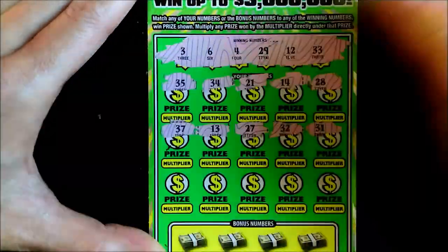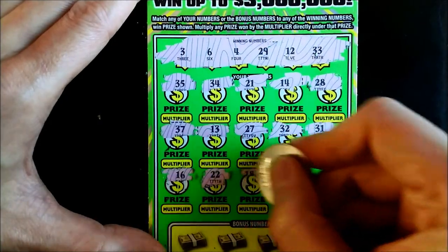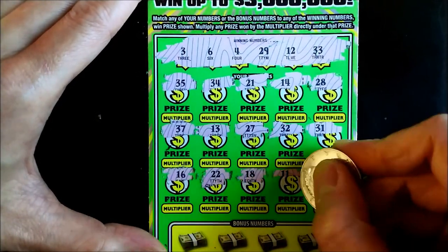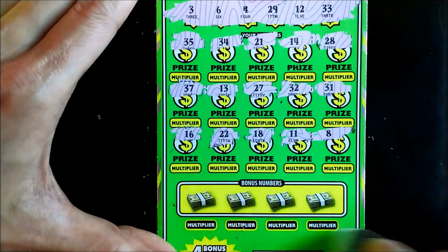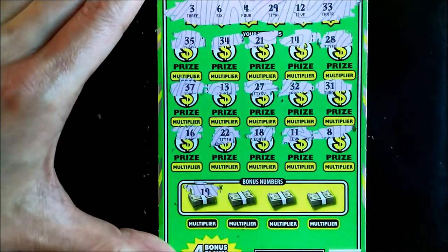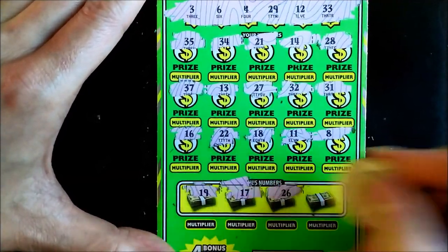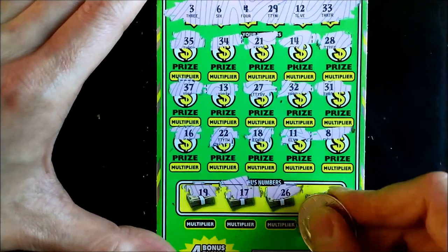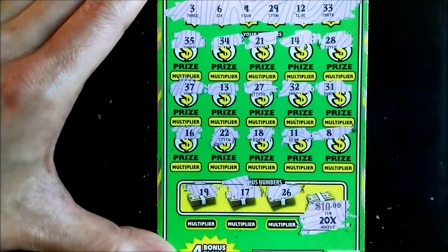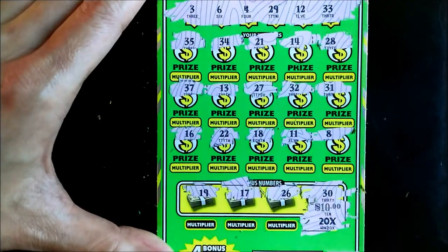13, 37, 16, 22. This is not looking good, folks. 18, 11, 8. Nothing there, but we still have 4 bonus plays. 19, 17. Down to our last 2: 26. It comes down to this last one — whoa, a 20X for $200! Come on, let's get a match. Number 30. No match there.